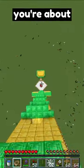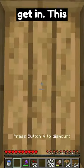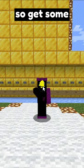Next, moving on to the boat. Right before you're about to land, pull it out and click twice — once to place and once to get in. This is pretty hard to do, so get some practice.